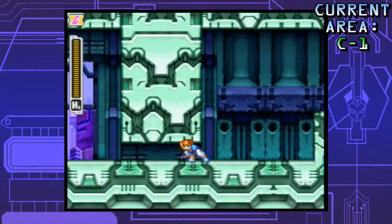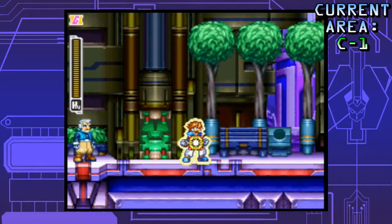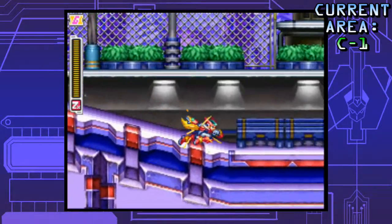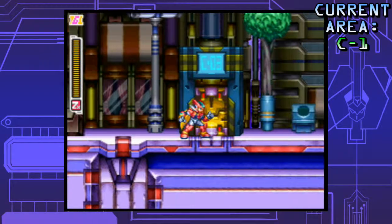Sit back and relax to the awesome tunes of Area C as we just kind of casually stroll along — just kidding, we're mega-merging. Area K is actually not too far from here. What we need to do is just dash along here to get to a yellow door that will be taking us to Area C3.